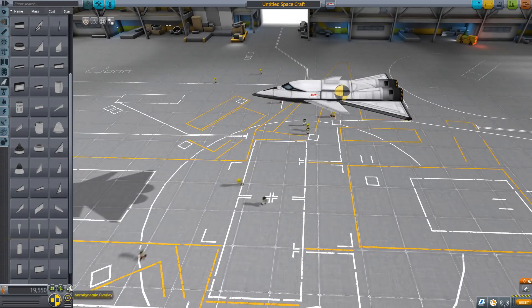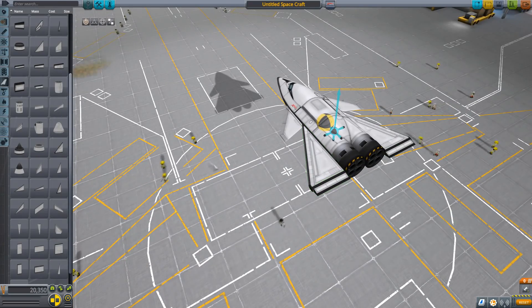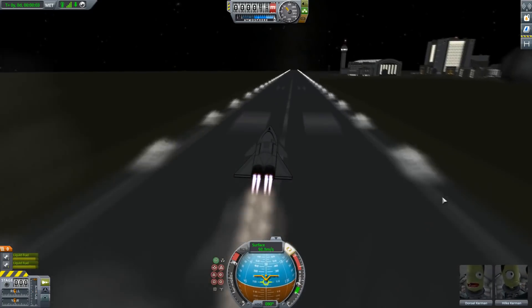For a plane it's the same, but add wings and keep the center of mass in front of the center of lift, moving the wings back if you want it to be stable.